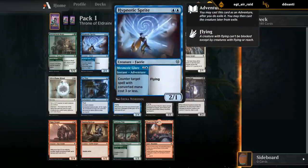Hypnotic Sprite is also pretty awesome - it's a counterspell that then gives you a 2/1 flyer afterwards, and you can always just play the flyer right away if you want to.